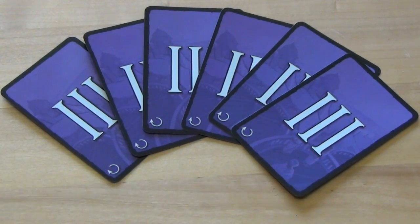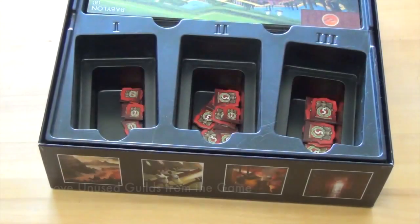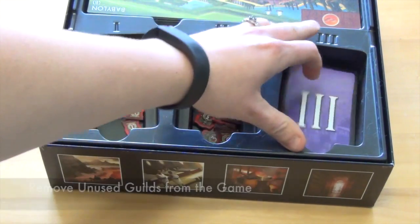For example, in a 4-player game, 6 guilds would be drawn. Set the selected guild cards aside for now, and place any unused guilds back in the game box.